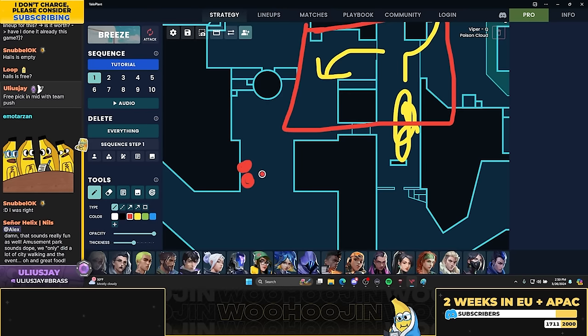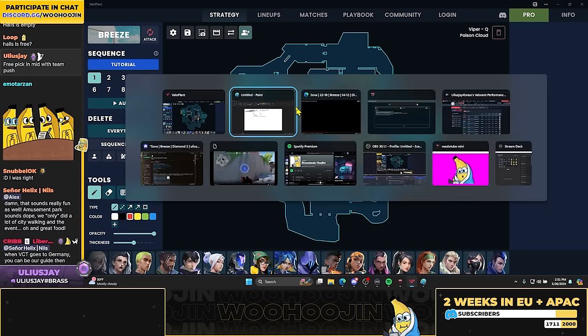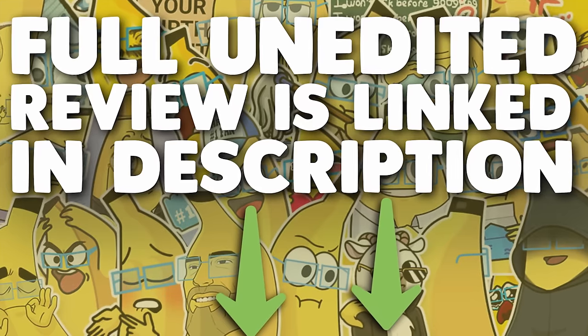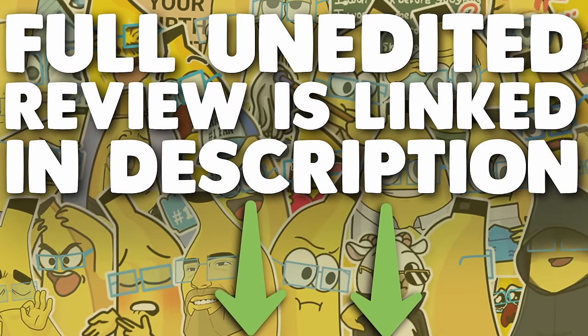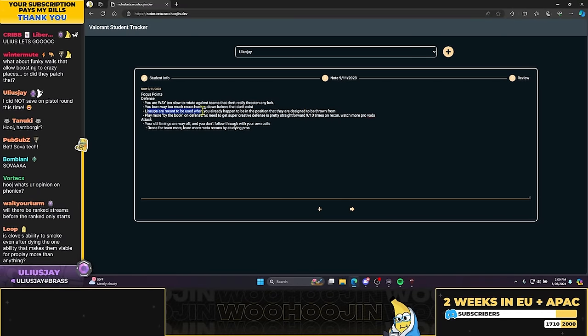This is how you need to be thinking about the game — and instead you're thinking about what lineups do I have, let's call one of them. That's way too slow to rotate against teams that don't threaten any lurk. You burn too much recon hunting down lurkers that don't exist. Lineups are meant to be used when you already happen to be in position — they're designed to be thrown from play.